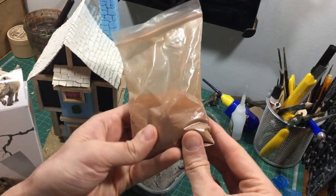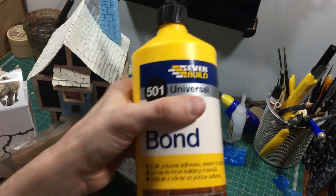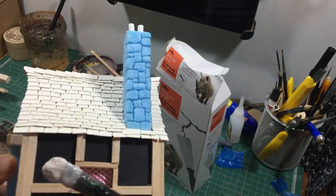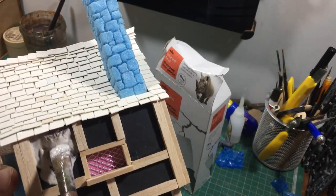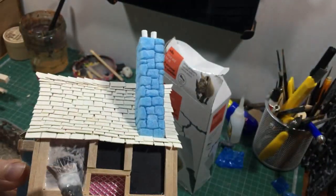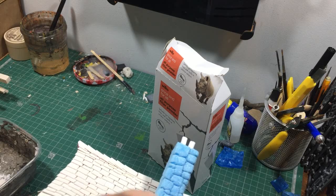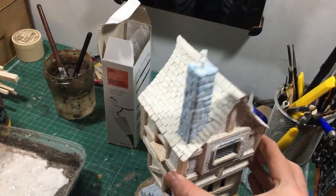Here's my favourite tub of gunge — just a takeaway box with PVA, fine grit sand, water, and fine filler. Mix it to a nice lumpy thick paste — don't make it too watery. Apply with a scrubbing motion to create texture on the wall and to cover any gaps or mistakes. In future I'll probably just use PVA and fine filler without the sand, as the grittiness creates too much texture and takes too long to work into the wall realistically.